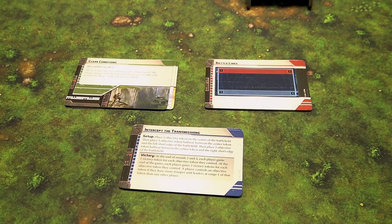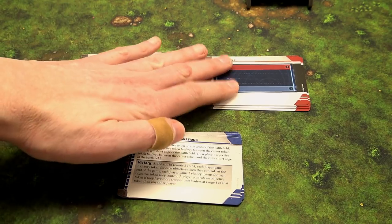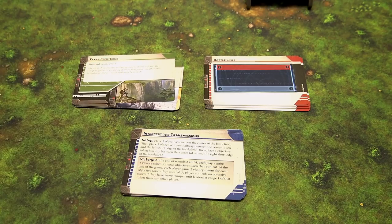Another neat thing that's part of the full game — not the demo — is how you set up your game with your opponent, actually involving them to determine what you're going to play. There are conditions, deployments, and the mission itself. There's a specific way to work through these cards to come up with your overall mission, overall deployment, and a random monkey wrench both players have to be aware of. No two games of Star Wars Legion are going to be quite alike.